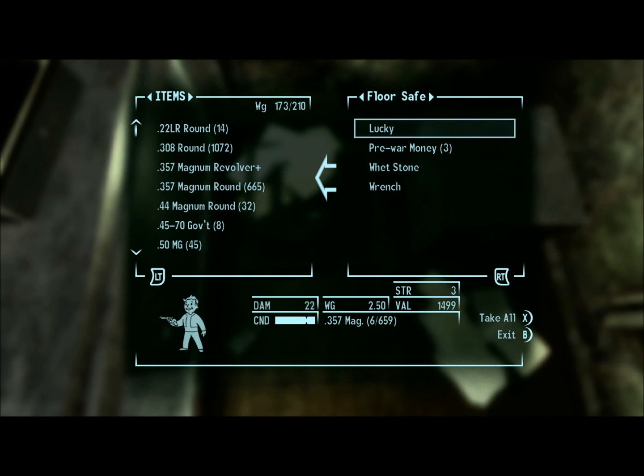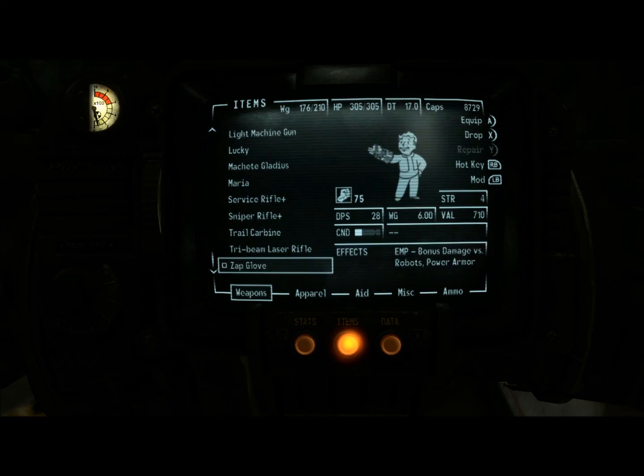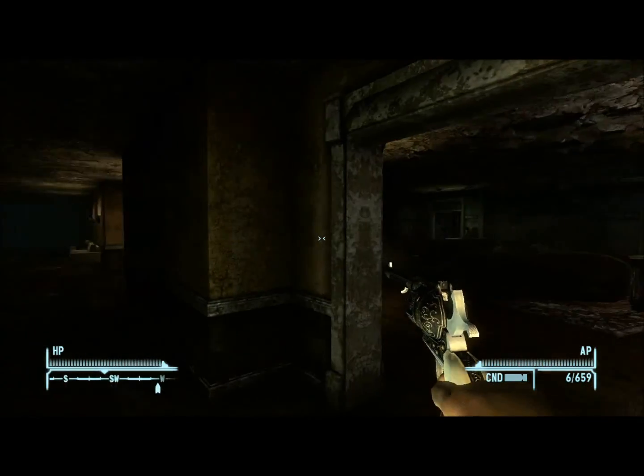Once you open it, you'll be able to get the revolver, which has a higher critical chance rate and higher damage and damage per second. It weighs about 2.5 pounds. It's a .357 Magnum, so the ammo is pretty common, and it looks pretty badass.